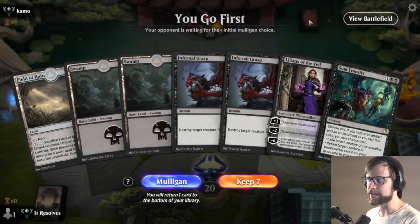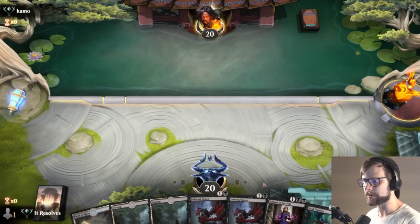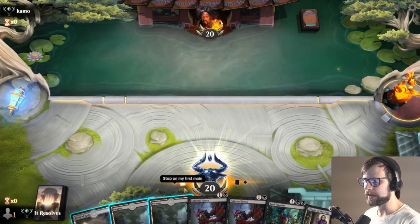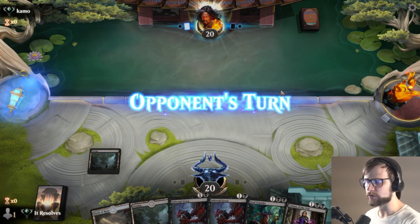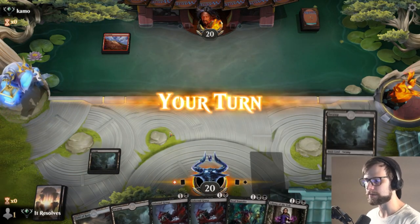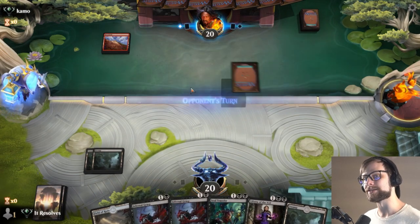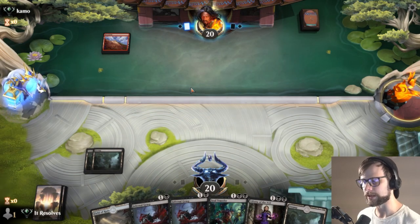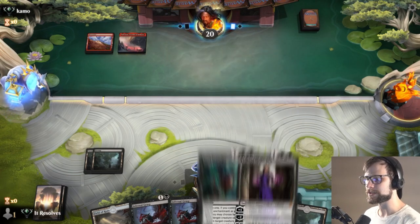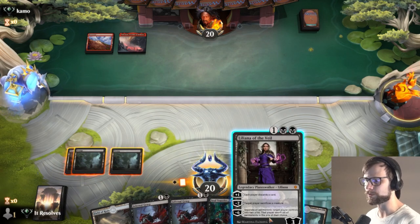Alright, here we are for game number one. It's a very removal-heavy hand but I think it's worth keeping. If we get any kind of early or mid-game threat aside from Lili, we should have good options. Playing the black sources again — we need to get to four black sources later in the game for Invoke Despair. We just have a lot of double-black cards which makes that always important.